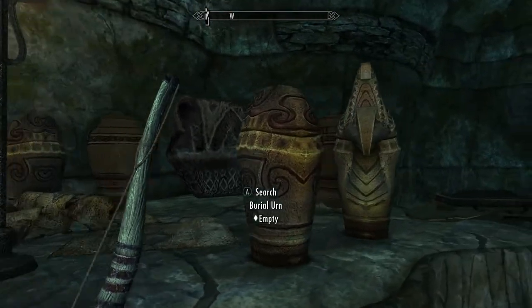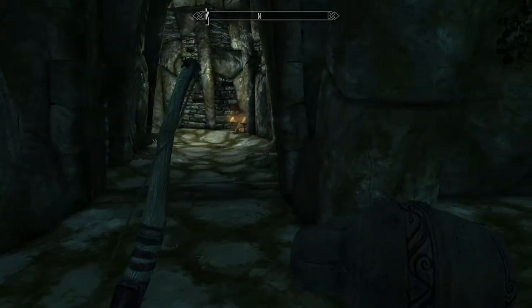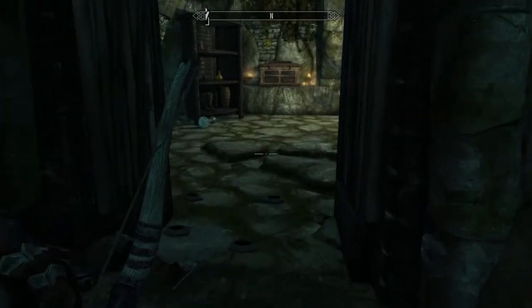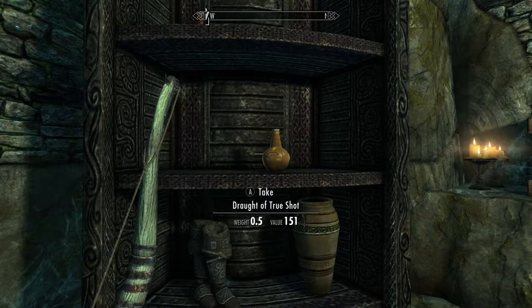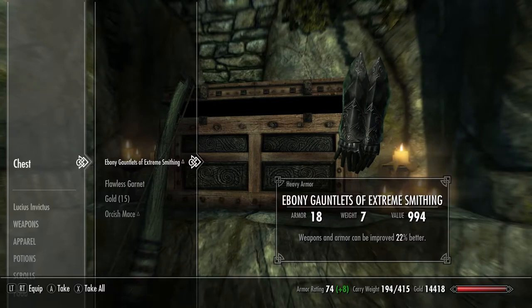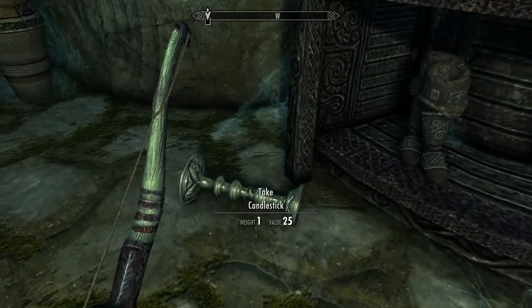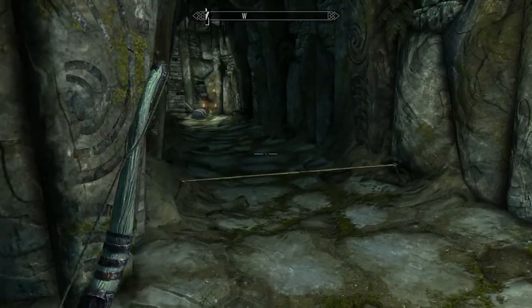Collecting a shitload of money in the process. Definitely taking that potion of healing. I see this trap — nice try. 'True Shot' — I should use this on Malkoran or whatever his name is. 'Fortify Smithing' — I'm gonna take this for disenchanting. Lockbox is empty — alright let's go around because I think we have to go this way now. Oh, another trap.